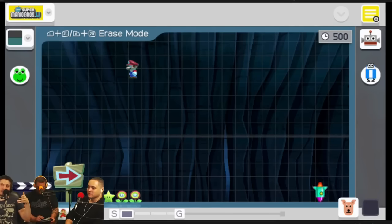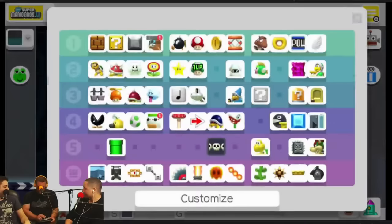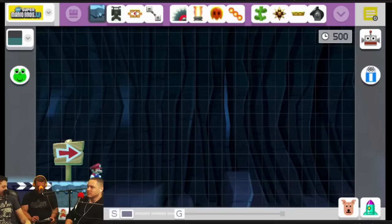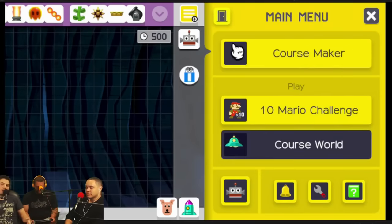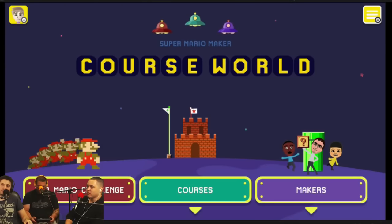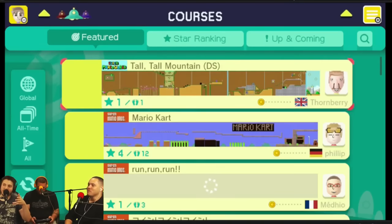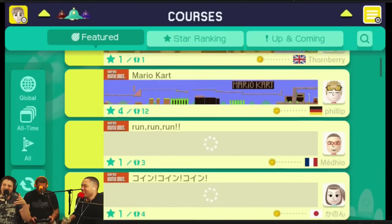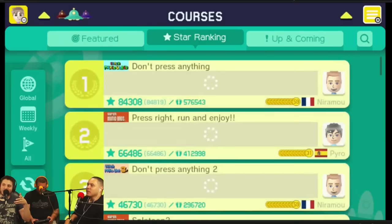When you go into Course World, that's where you actually play other people's levels. Go to Courses and you can see the newest ones. You can go by Star Ranking and other sorting options. It tells you where creators are from and all that cool stuff.